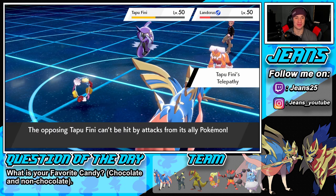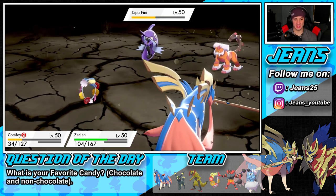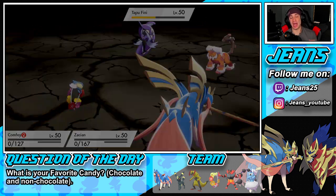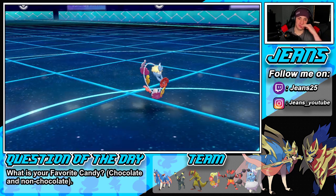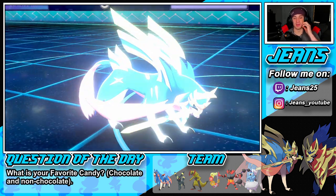Telepathy Tapu Fini — that's pretty dope. It's gonna pick up a double KO. Wow, that's actually really cool — a nice little combo there with Landorus using Earthquake and Fini having Telepathy to avoid it while my Pokémon go down.